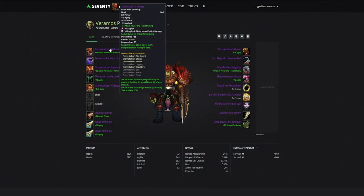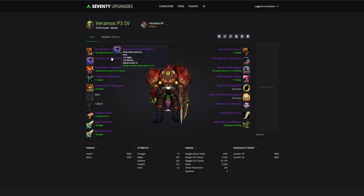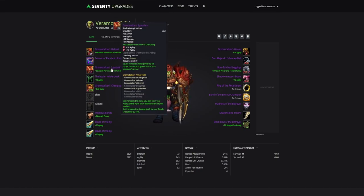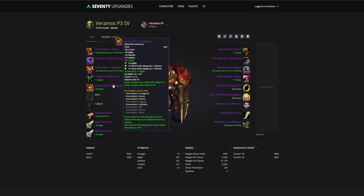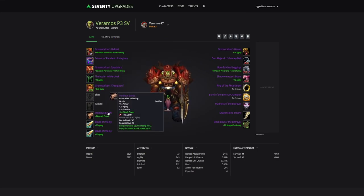Starting off for the helm, we have Gronstalker's Helmet, socketed with a Delicate Crimson Spinel and Relentless Earthstorm Diamond. For the neck, we continue to use Talonicus's Pendant. For the shoulders, we have Gronstalker's Spaulders, socketed with two Delicate Crimson Spinels. For the cloak, we continue to use Thalassian's Wilder Cloak. For the chest, we use Gronstalker's Chestguard, socketed with one Delicate Crimson Spinel and two Jagged Seaspray Emeralds. For the bracers, we use Insidious Bands, socketed with a Delicate Crimson Spinel.